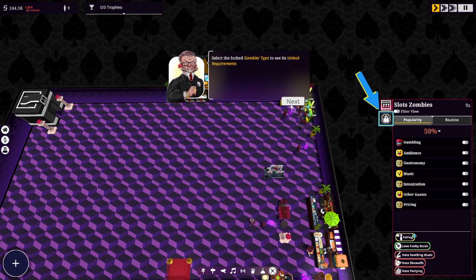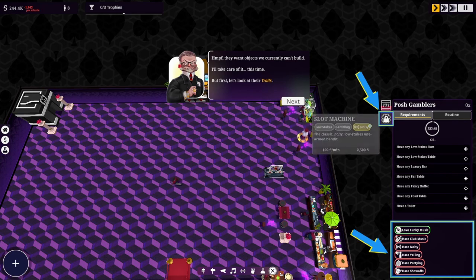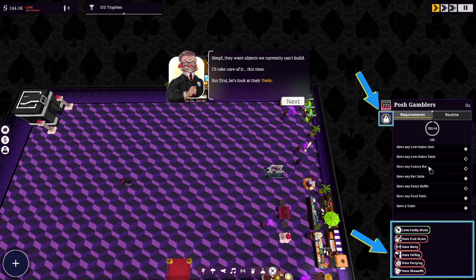Before we do that — select the locked gambler type to see. They want objects we currently can't build — that's no good. But first, let's look at their traits. They also love funky music, hate club music, hate noisy — that's not good, so we'll have to move them away from the slots. Hates yelling, hates parodying, hates show-offs. So we'll have to separate them.